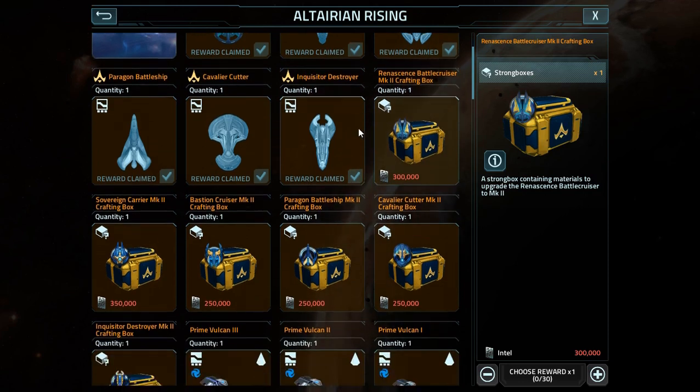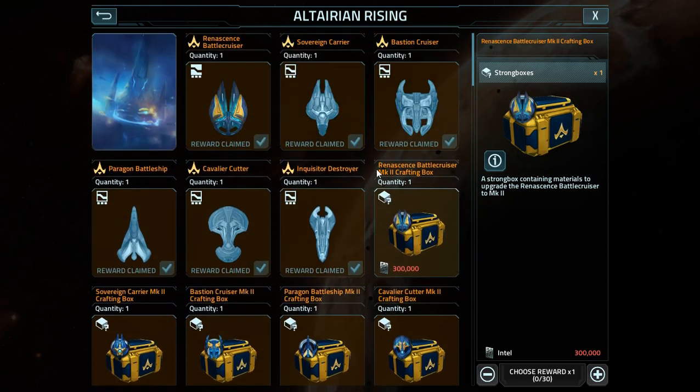Finally, recommend the Mark Upgrade Boxes. For every one Renaissance you intend on building — and the fleets I'll recommend will most likely involve two Renaissance and three Zeuses — you're going to need five boxes per Renaissance. So if you're going to build up three fleets worth, you're going to have to buy all 30 boxes.